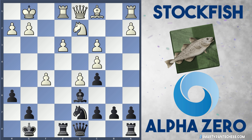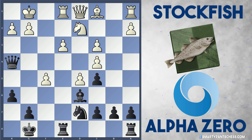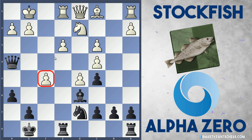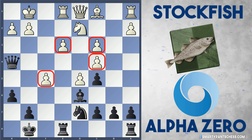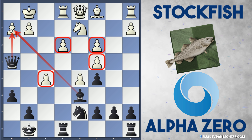After f takes e3, Qh4, we see the idea behind AlphaZero's brilliance. They've just given up two pawns, but at the expense of white's pawn structure, and it is absolutely wrecked. They've got pawns all over the place here, and doubled c pawns. Black could easily pick these off if that was their intended target, but they're also attacking h2 with the queen and bishop.